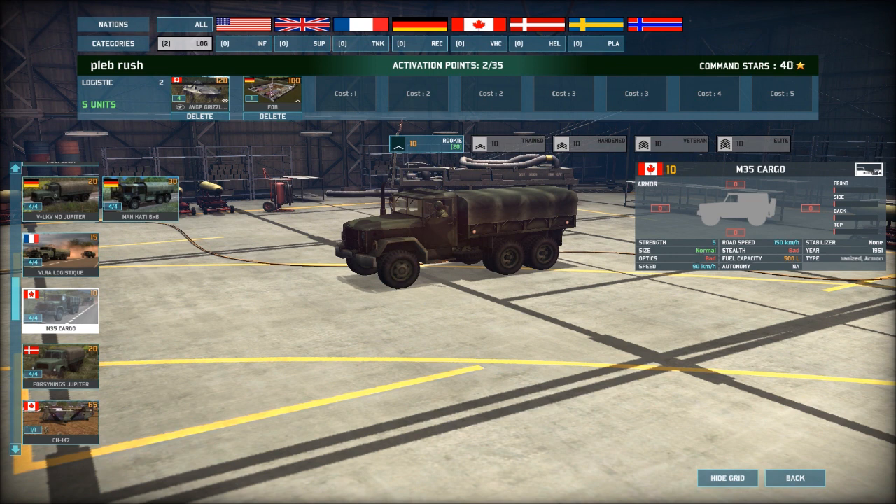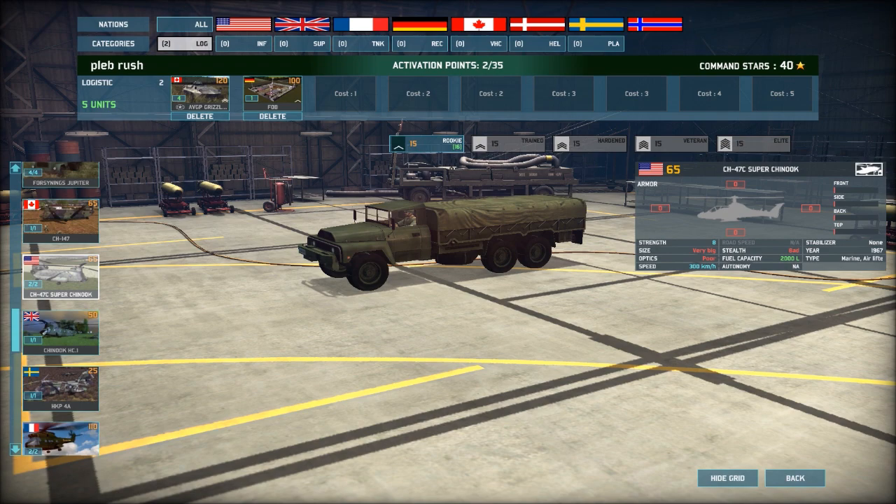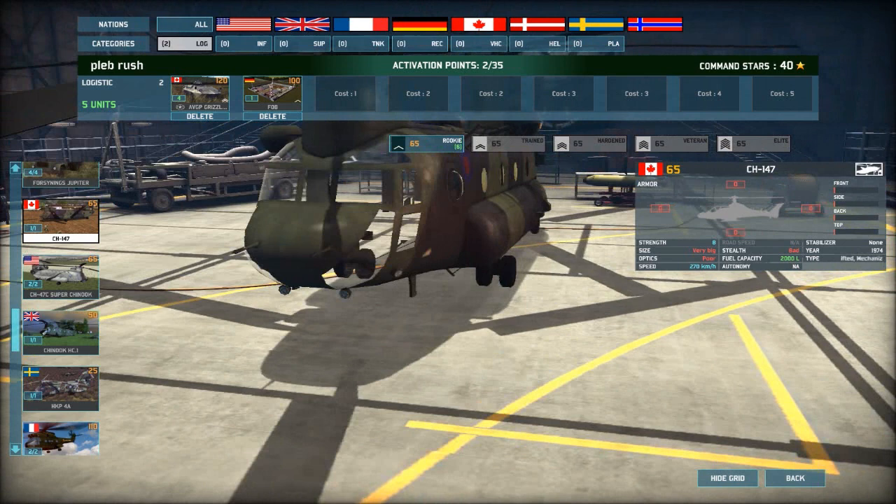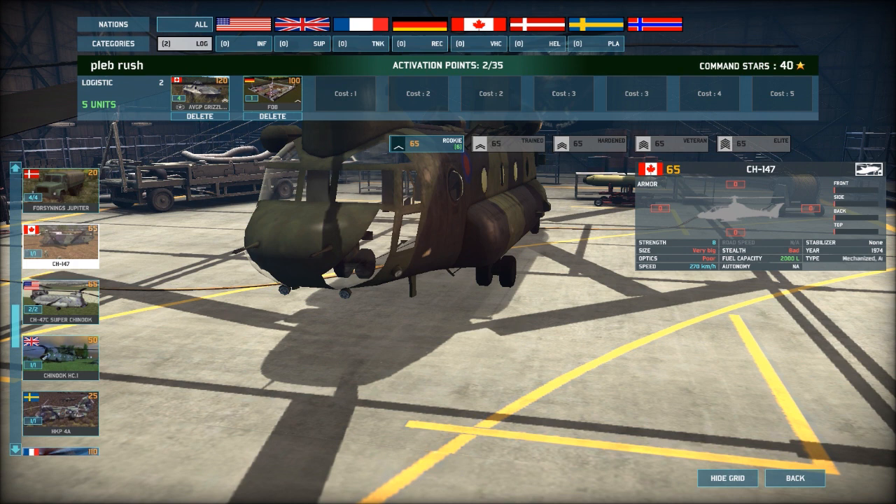Supply vehicles — most of my decks used to go for the M35 cargo, until I looked at the fuel capacity recently and found out it's only 500, which works out like two missiles for the Hawk. That's ridiculous. So what I was looking at yesterday was the Chinook that the Canadians get. You don't use trucks? Well I normally use trucks, but I was looking at the Canadian Chinook — even though you can see right through it, which is pretty bad.